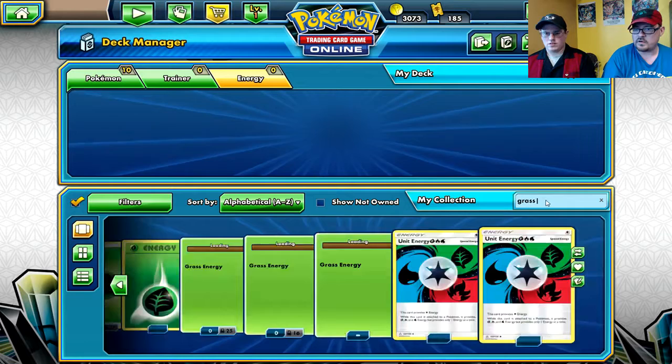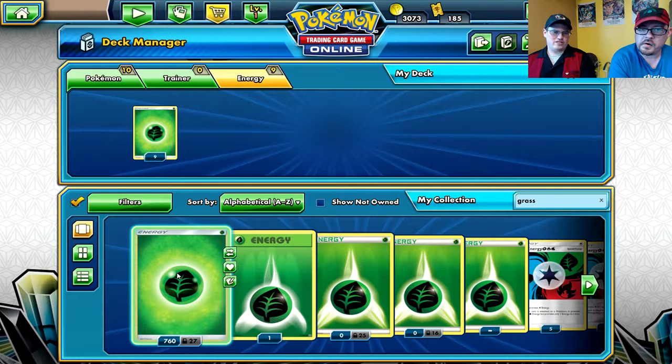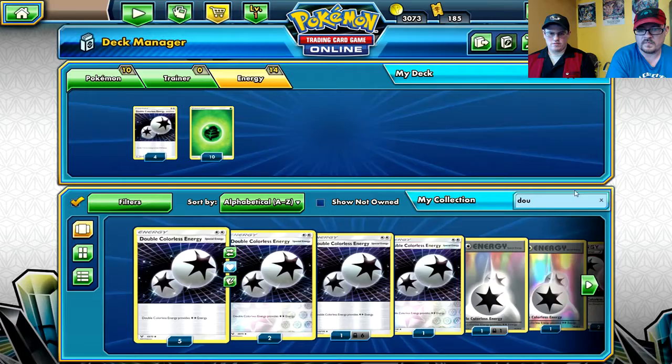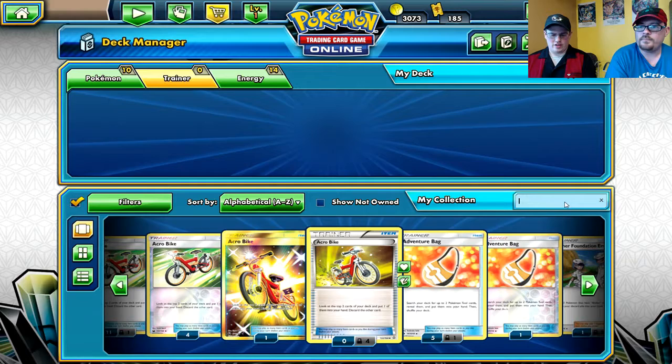For healing factors, let's start with the energy first so we know how much room we have to work with. I'm guessing 10 grass and 4 DCE to start there. It's nice to go higher and then cut back later - no lower than 12 total. Let's put in four Double Colorless.